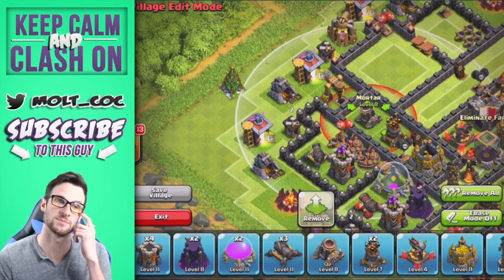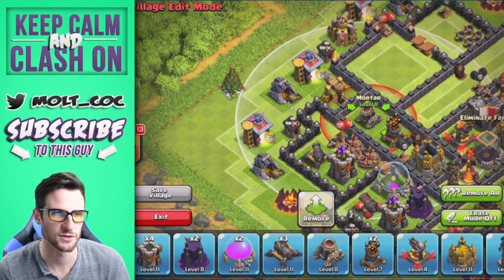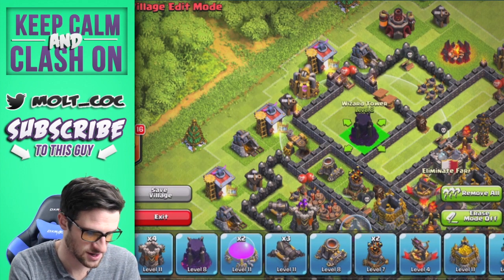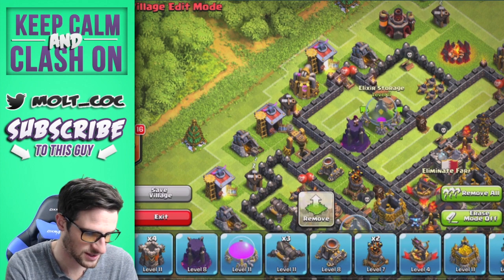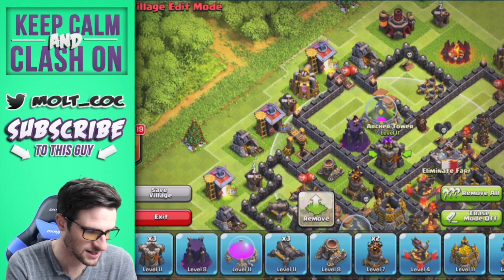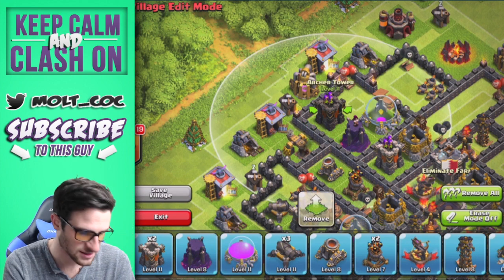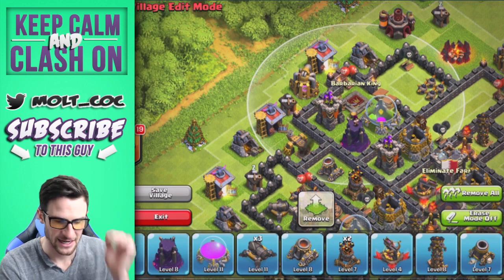The mortars are close to the edge because people use barch a lot on me. Now if the mortars are a little bit closer, all of the barbarians are going to get hit - you don't want your barbarians to die, so that's why those are there. We're going to bring in this wizard tower again, throw this elixir storage right here, put an archer tower on the inside of the base because its range is pretty good and because we have an extra one to fill in that spot.